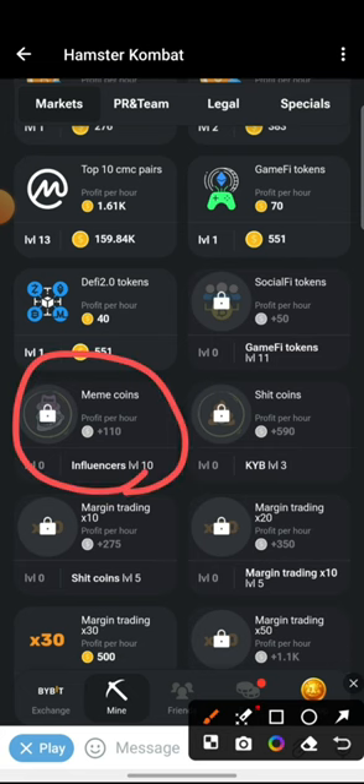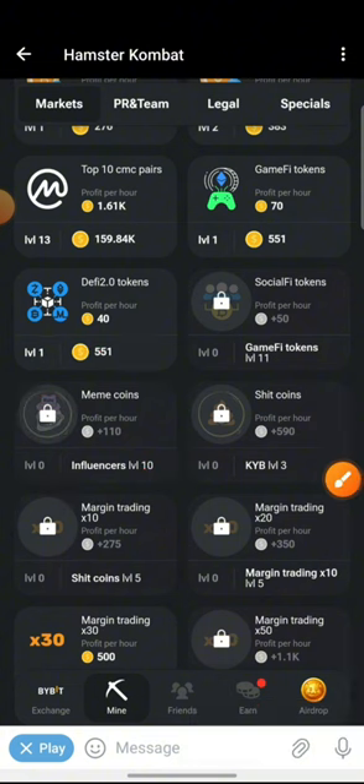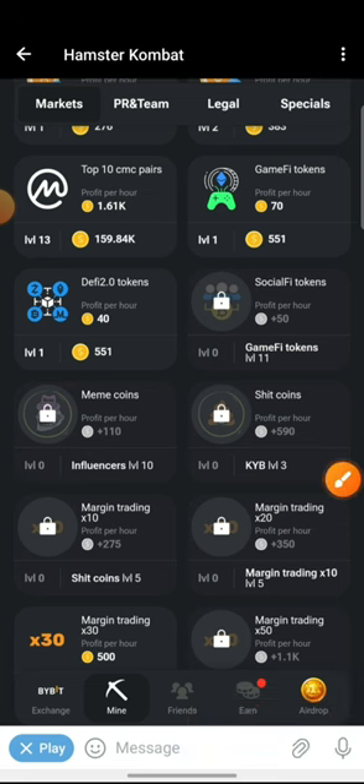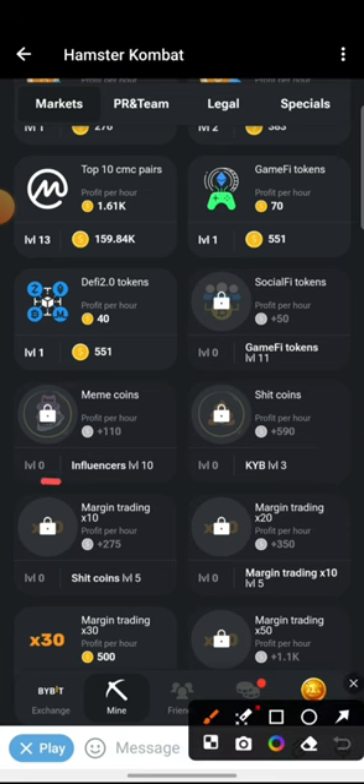You will notice that the Meme Coins card is locked. However, we need to unlock it. Over here at the bottom you're going to see level 0, and you can see the card that is required to unlock Meme Coins. The name of the card required to unlock Meme Coins is Influencer, and you need to have Influencer up until level 10.